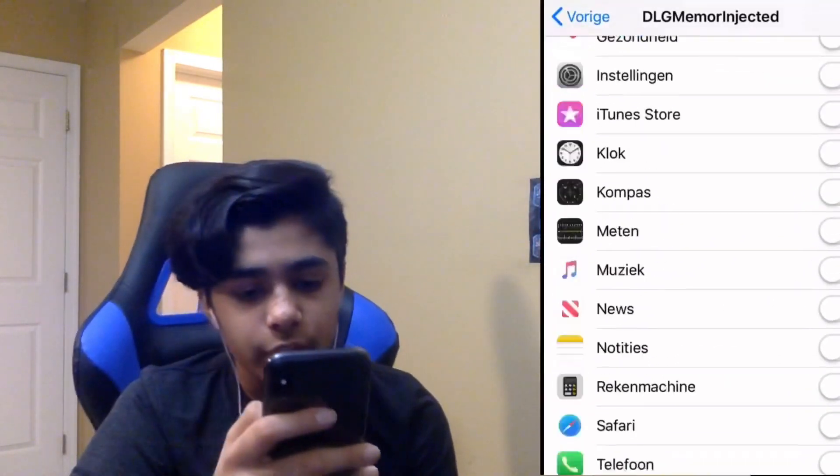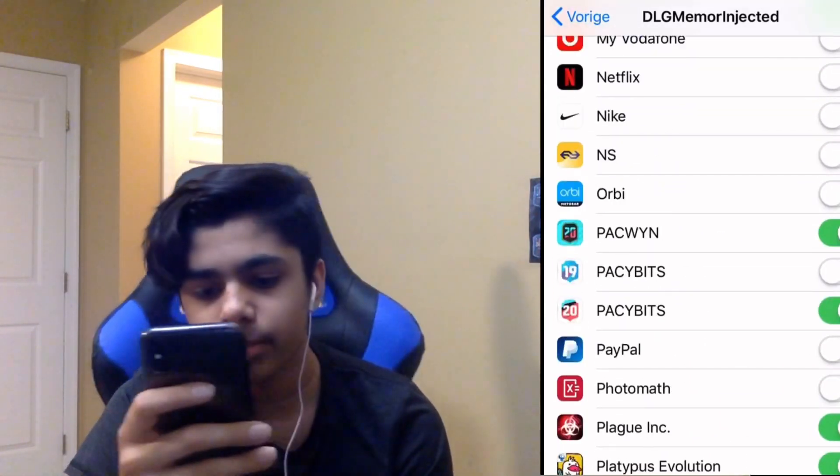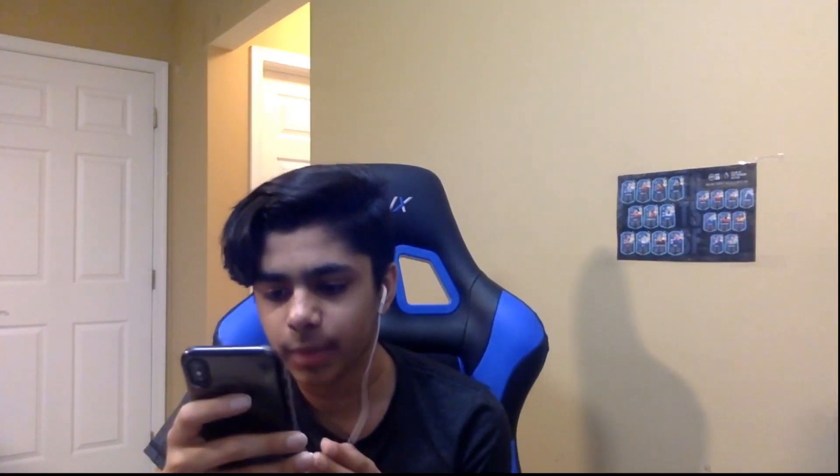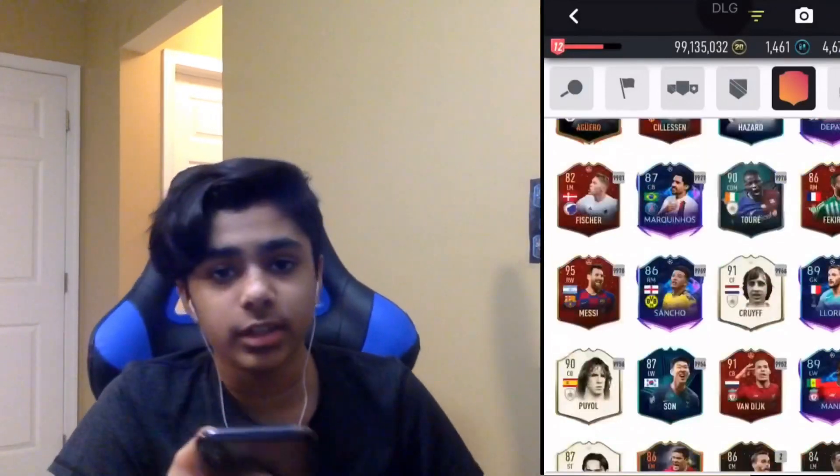Then you're going to go to DLG and you're going to turn on Pacey Bits, so then you can connect it to Pacey Bits. Next thing you're going to do is go back into your duplicates. As you can see, all the players are there. I'm going to show you how to do it again.